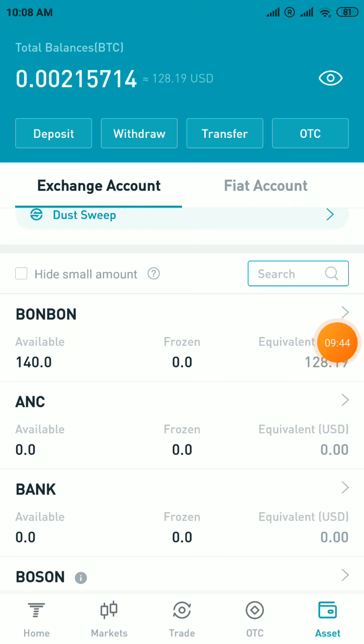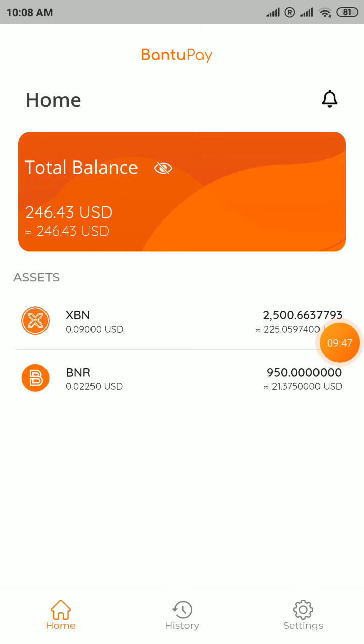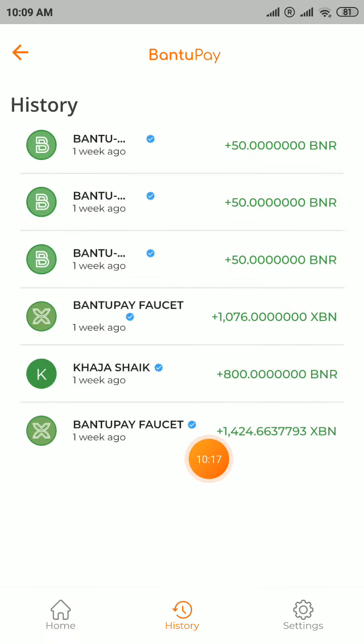Don't miss this setup — this is also a legitimate airdrop. Create an account, enter my invite code, and sign up with your email and password. When you sign up, you will get a total of 225 USD worth of XBN tokens and 10 USD worth of BNR tokens for free. You can check the sign-up bonus and additional bonus, and also check your BNR balance here.